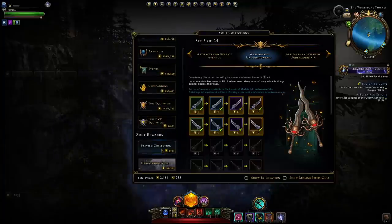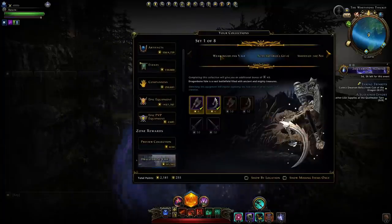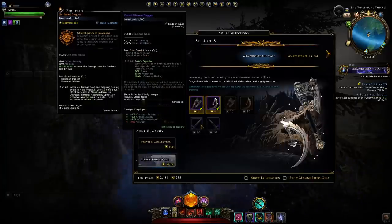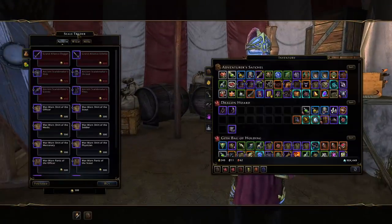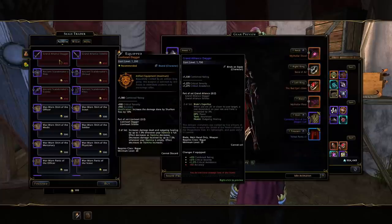So with that aside, the new weapons we can obtain right now are visible within the collections. This bottom set you can simply obtain at your nearest seals vendor. On the first page with seals of the north, you'll be able to pick up that set with those seals.